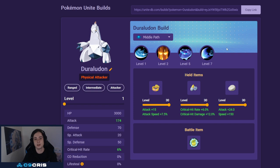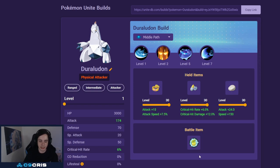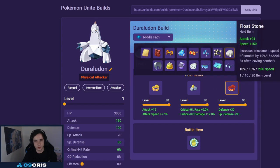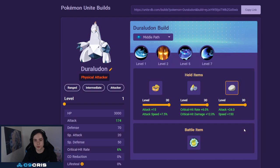We have to run Full Heal on this Pokemon as well — first because of Sableye, and second because our Unite Move will get cancelled a lot if we don't have it. We always want to press Full Heal into our Unite Move to make sure it doesn't get cancelled. For held items: Muscle Band, Scope Lens, and Float Stone. You can also run Focus Band or Razor Claw. I like Float Stone to get around the map faster.